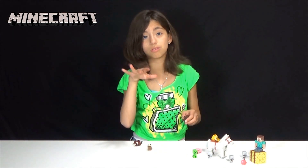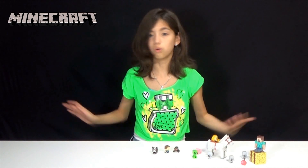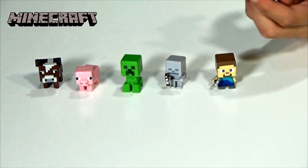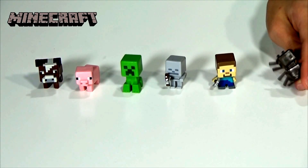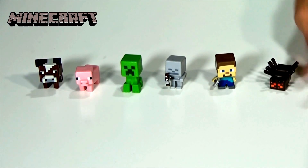We will be doing a close-up of these soon, so don't worry. Spider, Steve with iron pickaxe, and cow. Okay, so here we have the spider — it has eight legs and a bunch of eyes. It kind of reminds me of a cave spider, but it's not a cave spider. It's a breakdancing spider — 360!